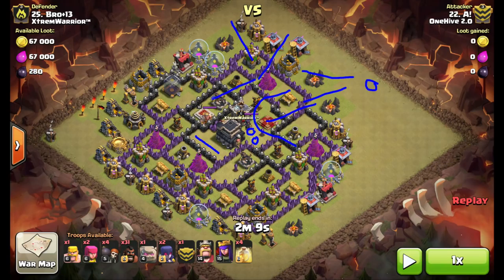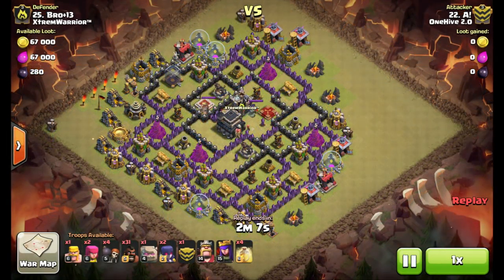Hogs come in from this angle and they just kind of work their way around the base. There ends up being a set of double bombs here but his hogs only trigger one. There's a tesla right there, so when they come around they only trigger the first bomb. Heal spells go down around the base just to keep them up, and once that's done they peel off and start the cleanup process coming back around the base the other way. That's the game plan for this base — we'll jump into the replay now.